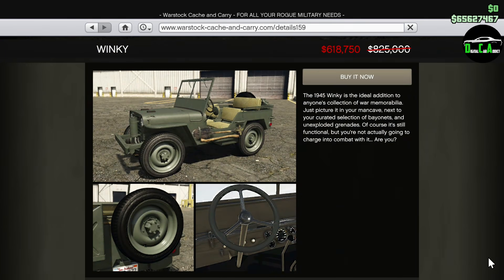Moving on to the Warstock website, we have 25% off the Vapid Winky. The Winky came out recently with the Cayo Perico update. It has very good customization and overall detail, but even when fully upgraded, it's still not too great for off-roading. I don't really recommend it unless you like the way it looks in your garage.